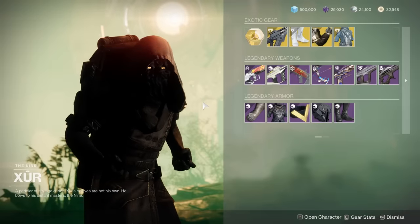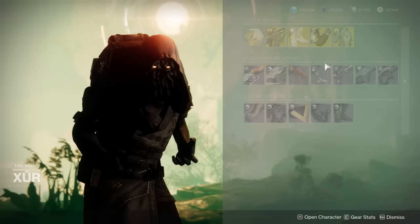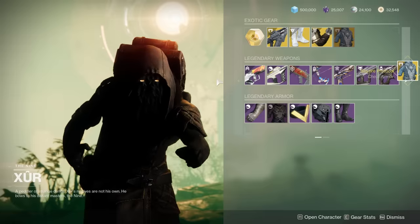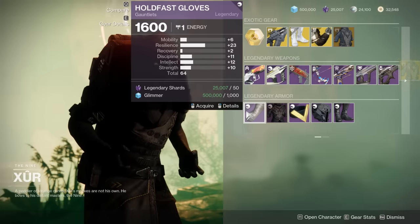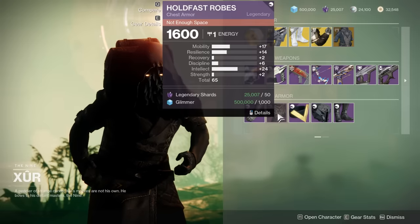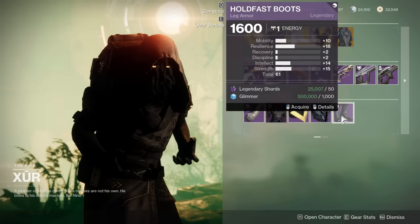For the Warlock — I'm buying this. I know it's nerfed, but look at that Recovery, that's insane. 64 with a big Resilience Spike — this should be on the Titan, but it's still not a bad piece, definitely lacking in Recovery though. Massive Intellect Spike here, too much Mobility — no thank you. 61, not spiky — no thank you. 61 with weird spikes: Resilience, Intellect, Strength — not really interested in that.